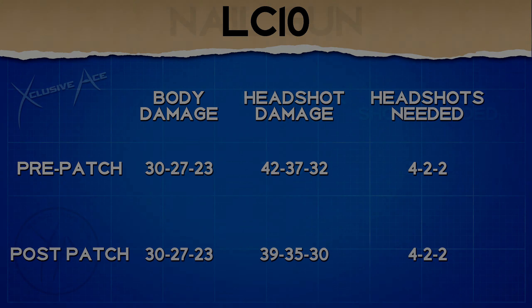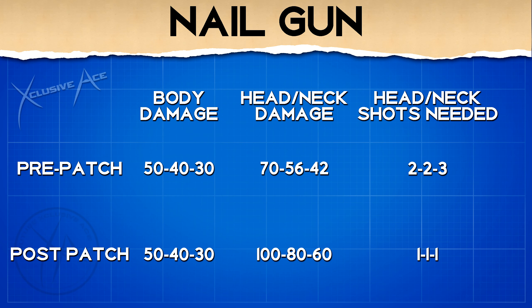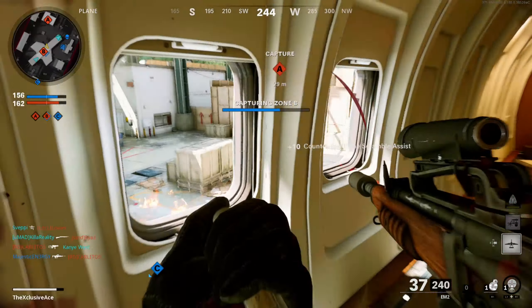We do have a notable change to the Nail Gun: they increased the head and neck damage multiplier all the way up to 2x, literally doubling your damage. Now it only requires one single shot to the head or neck combined with body shots at any range to reduce the number of shots to kill, whereas previously it required two to three headshots or neck shots to change anything. This is a noticeable buff — it's still a very specialized weapon, but it is noticeably more powerful if you can land a headshot.